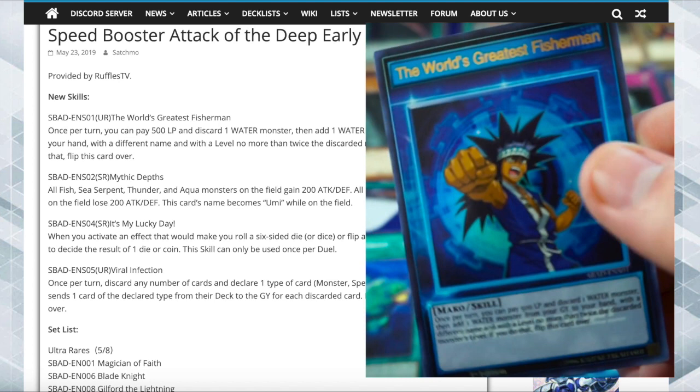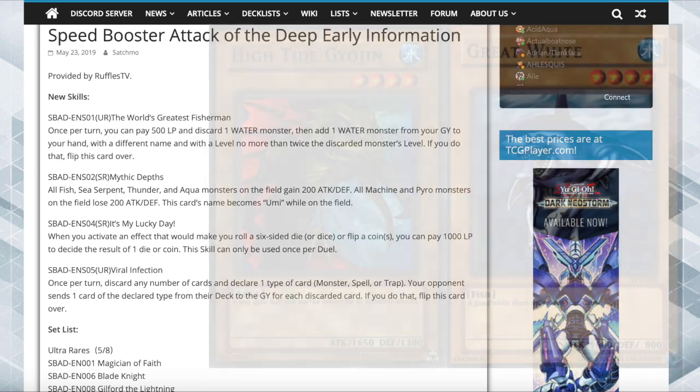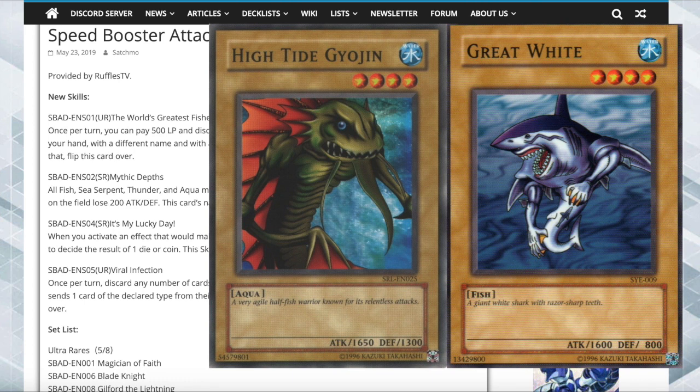You pitch a water monster and add a water monster from your grave with a different name and level no more than twice. In my experience testing the water cards confirmed in Speed Duels so far — I've been calling it Daedalus Turbo — the whole point is to get Levia Dragon Daedalus on the field as fast as possible, pop the Yomi, and then pop your opponent's board. There are very few water monsters whose level qualifies; you'd have to use a level four or higher to get Levia back, then activate something like Big Wave Small Wave to summon it. It's a little awkward — High Tide, Jujin, and Great White kind of force you to play those if that's your plan.